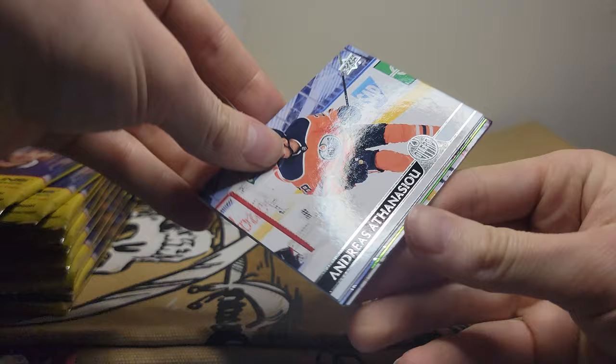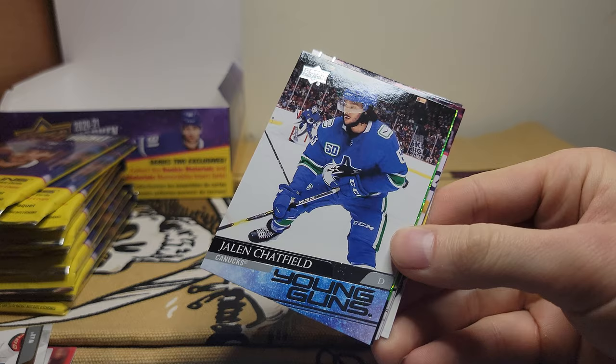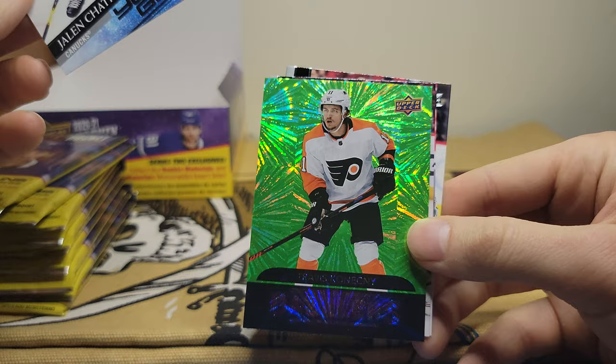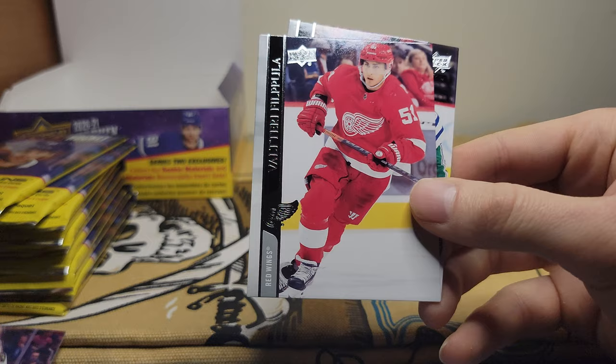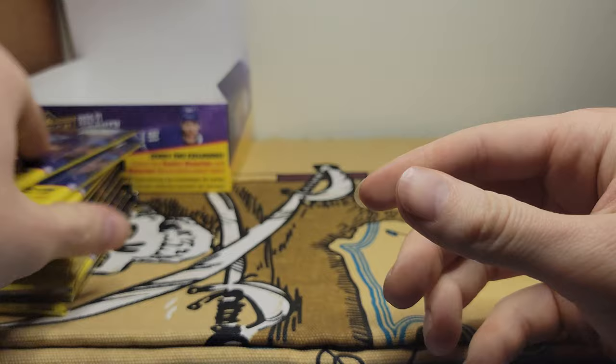Starting with Claude Giroux, Anthony Duclair, more sideways — Greenway, oh and Jalen Sheffield, however you say that one. There's a Young Gun right there. Behind that we got Travis Konecny, green dazzler. We got Antti Raanta, Valtteri Filppula, and Jordan Staal.